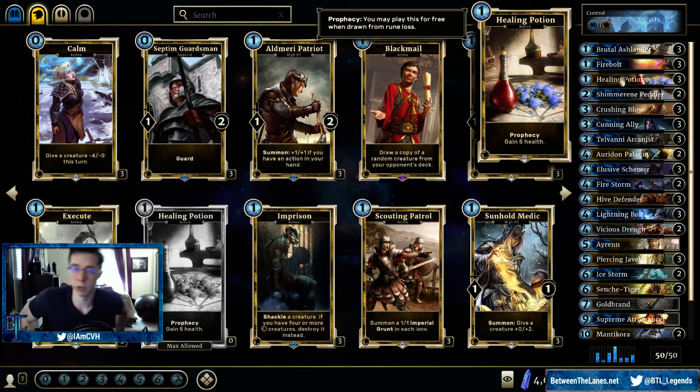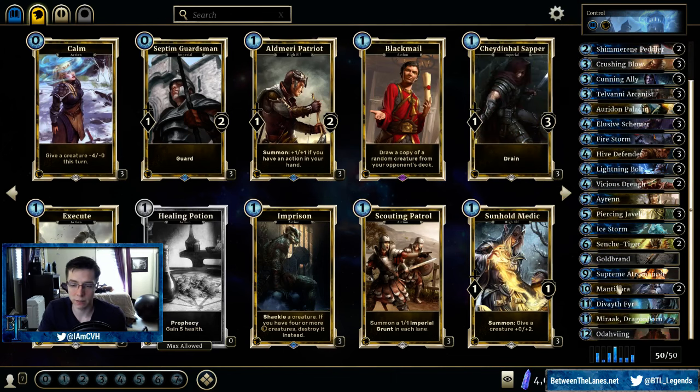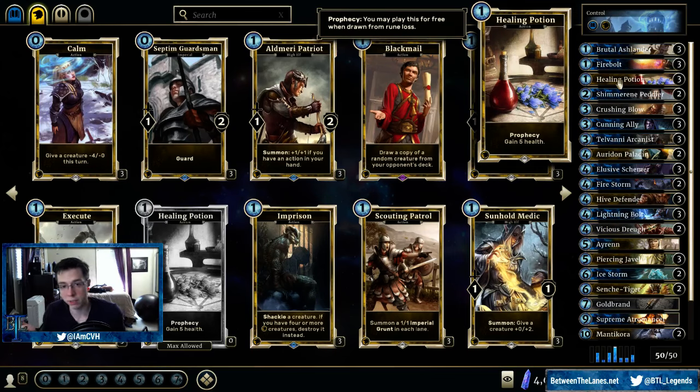Healing Potion might look a little sketchy if you're not used to seeing what a control deck looks like. On the surface it just looks like a negative in card advantage — you're just giving up a card and only gaining life, which isn't really a tangible resource. But it does keep you alive, which is kind of the whole point. You want to be able to play high-value cards, but you also want to be able to live in order to play them. You're not going to get to these very late-game turns without something to stave off the aggression. Even if you stabilize on board, the Red-Green Archer deck can get you down really fast and has ways to keep putting threats out there. Sometimes you just really need a heal for five. That's why this card's in there, and it's a three-of in a 50-card deck.